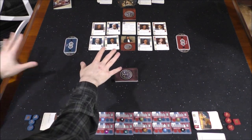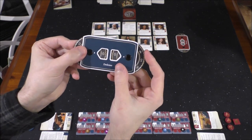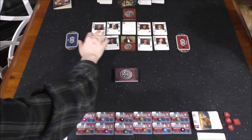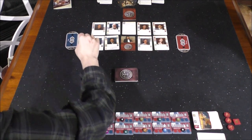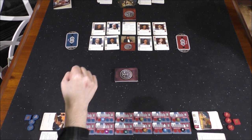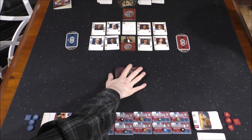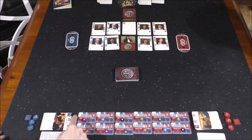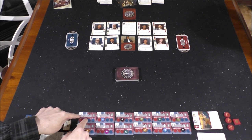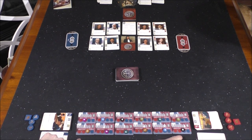So I've set up the game. I'm the defense, she's the prosecution. We're going to be tracking our influence throughout the game with these dials. You can see there are four witnesses on each side — some favor the defense, some favor the prosecution, some are neutral. Down here are the jurors — jurors one through six. The top half favors the prosecution slightly, and the bottom six favor the defense slightly.